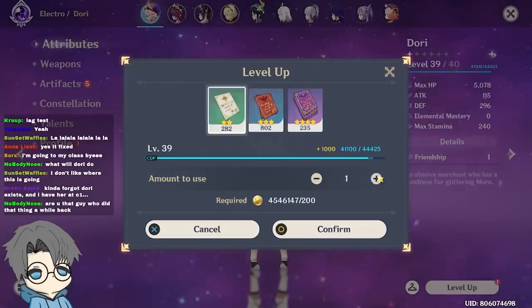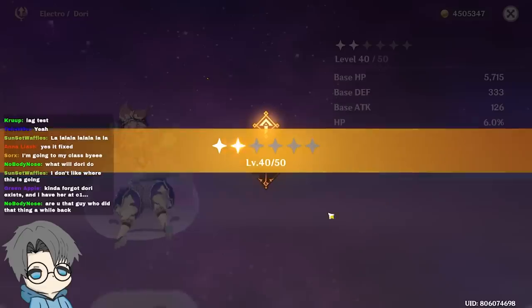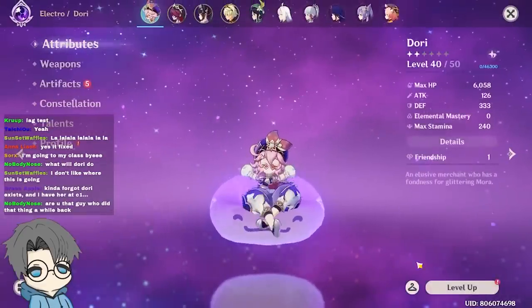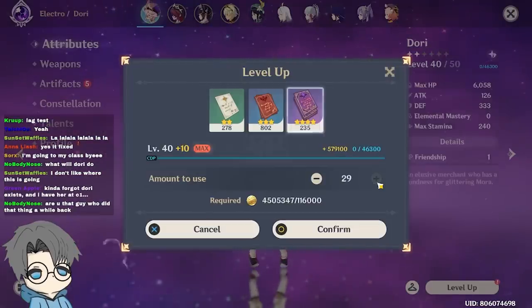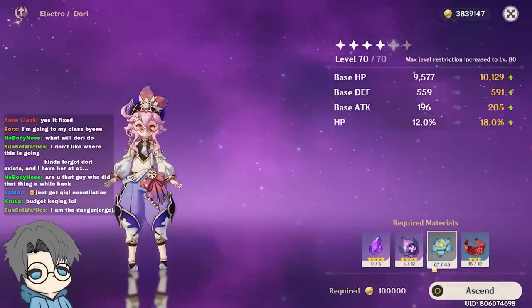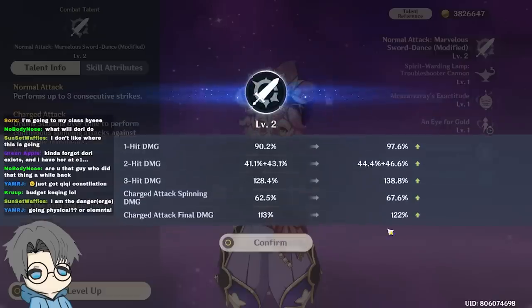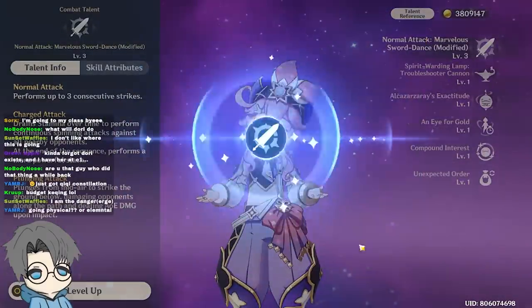C6 Dory is actually kind of nutty. She could become an electro DPS at C6 because she gets electro infusion on her normal attacks. But C0 Dory is what we're working with here. I guess I didn't farm everything. We'll focus on her normal attacks — I think we're good to go.